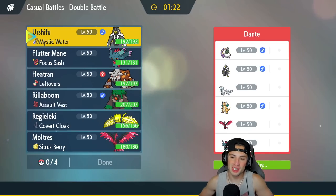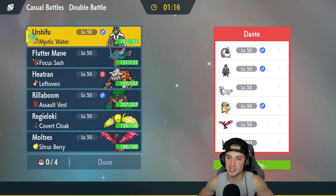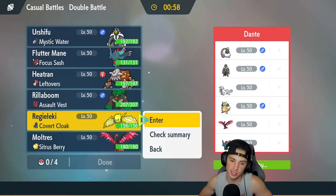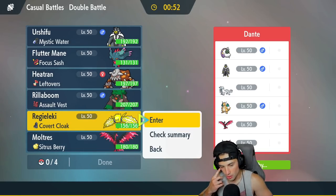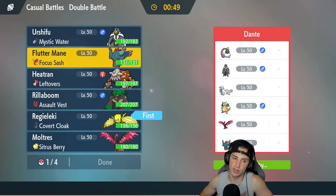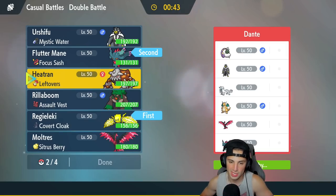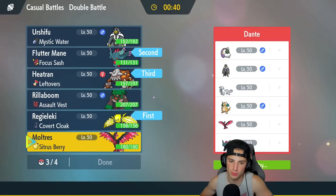Second match is on its way and we're facing a star-studded Regulation D team — they've got Tornadus, Urshifu, Iron Hands, and Dragonite, and also Moltres and Fluttermane. Those four core Pokemon are going to be insane in Regulation D. How should we play this? Regileleki is going to be solid. I could also go Fluttermane, especially with the Focus Sash — Heatran isn't bad in the back, and then we'll go in with the Bird.